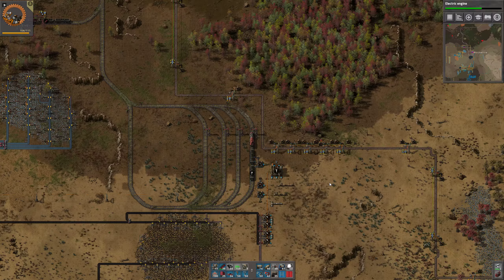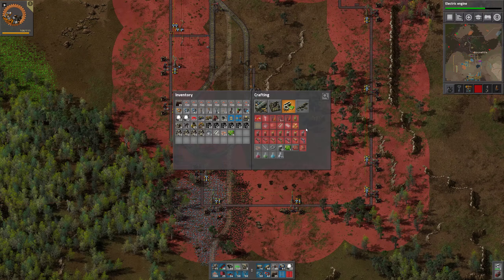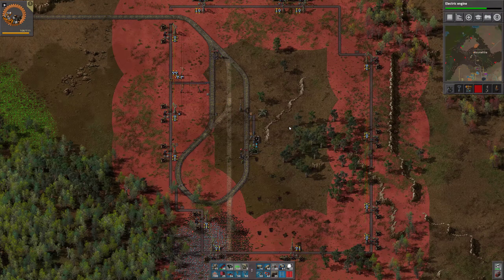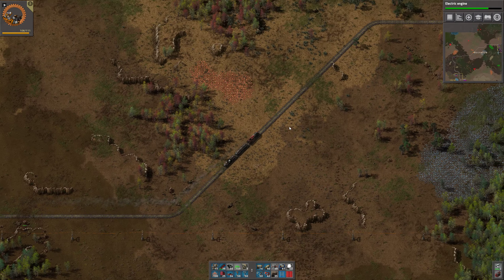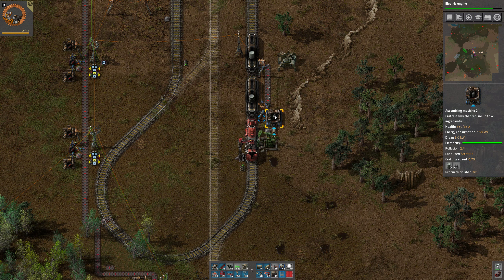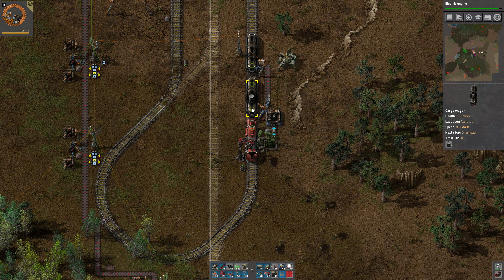Let's see if we can board the train and just go for a ride. I haven't had a look over here for a while. It doesn't look that bad. Eventually we should of course put more pump jacks in place to get more oil and more of everything. But for now we have a slow but steady flow of oil getting to our base, and that's all that we really expect right now.